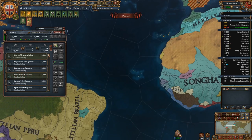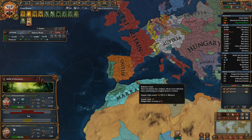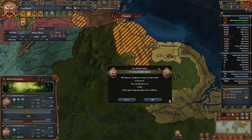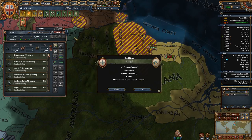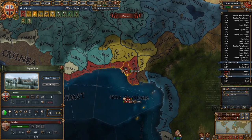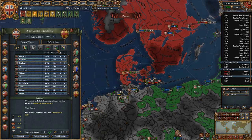Truce with Delhi is up. Speed 5 it, I don't care a whole lot. You can attack me, that's fine. Where did we get rebels? Can we peace you out? We can.